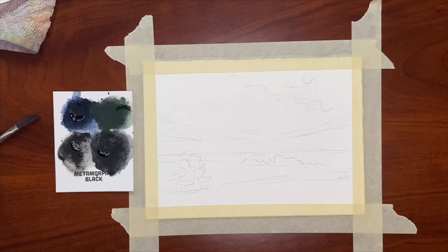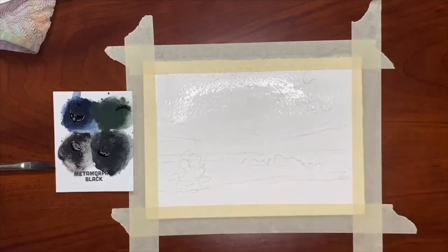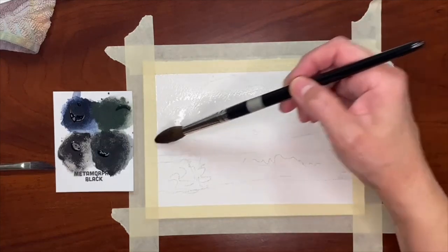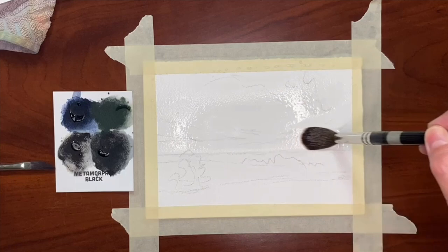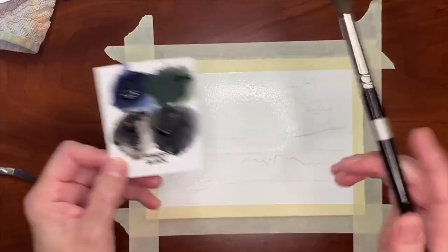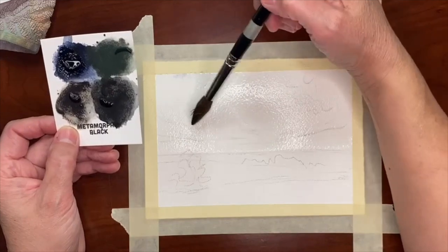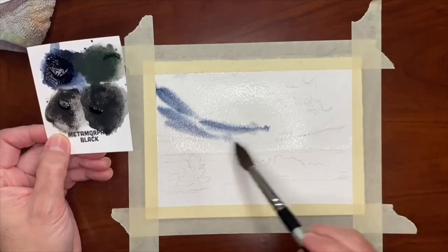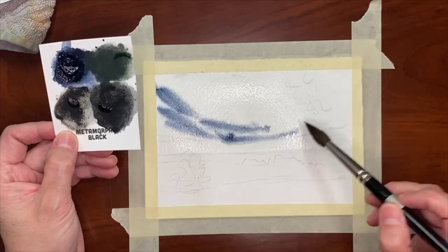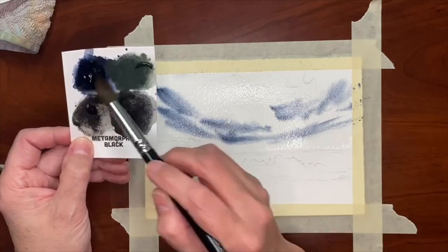I'm using my bigger brush to come in here and hit things pretty big. I'm just going to wet my whole sky area with clear water, bringing it all the way down to the horizon line. It was the Satellite Genuine that really had that bluish tone — I mentioned it kind of seeming like storm clouds — and I thought that'll be perfect. So I'm just coming in here with it; I've got this big, heavy, weighty storm cloud just hanging out there.